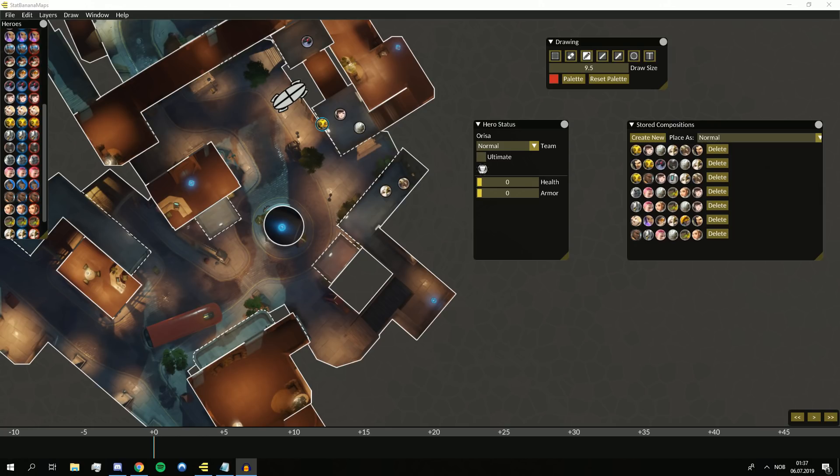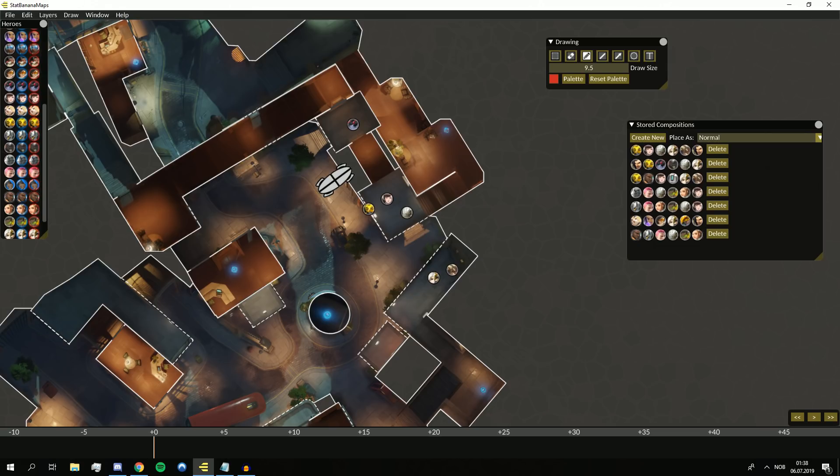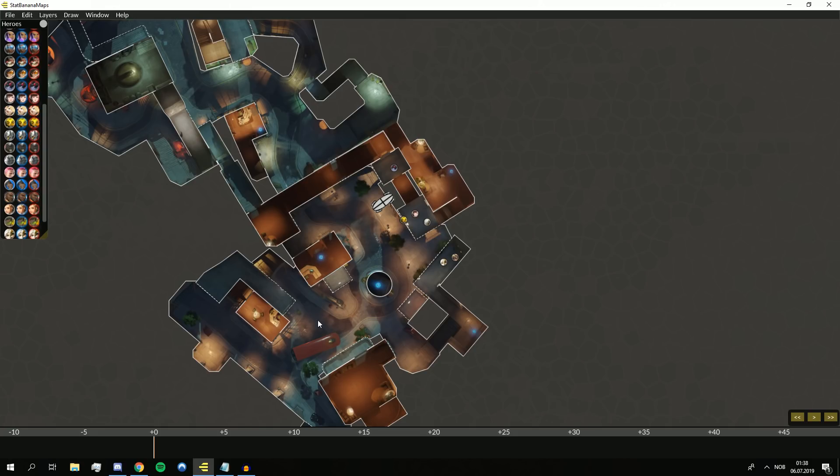That's bunker comp — how you deal with and counter bunker comp. Like the video if you want. If you want to hire me as a private coach, it doesn't matter if you're Bronze or Top 100 — it's $50 per hour session, hit me up on the Discord server. There'll also be a video coming on the Valiant versus Titans — a really in-depth guide of how the Valiant beat the Titans. Hope you liked this video. I love you guys. Peace.